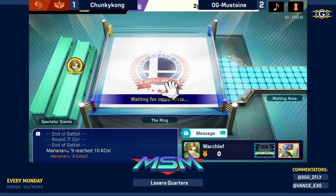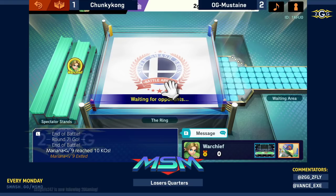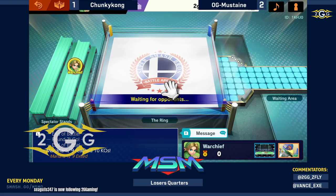Now we know why Samsara got to losers — Mustaine beat Samsara on the winner's side to make it into top 24 winners, sending Samsara to losers. Mustaine, as mentioned in the chat, is probably one of middle Mexico's best players, and that's the beauty of MSM Online — you can see some of the greatest talent around within the vicinity of SoCal that's playable.